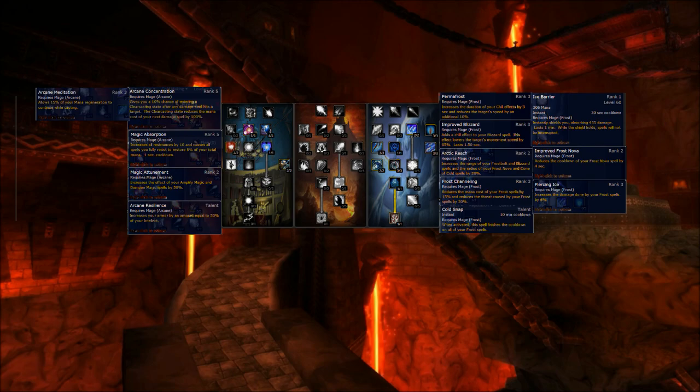Right next to it we take 4 or 5 points in Arcane Concentration, which gives us an 8% chance of entering a Clearcasting state after any damage hits the target. In the third row we put 2 of 2 points in Magic Attunement, which increases the effect of our Dampen Magic spell by 50% and decreases overall fire damage intake, as well as 1 point in Arcane Resilience that increases our armor by 50% of our intellect. In the fourth row we take 3 of 3 points in Arcane Meditation, which allows 50% of our mana regeneration to continue while casting.